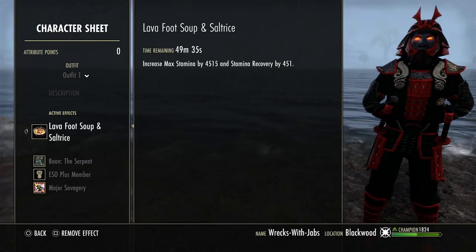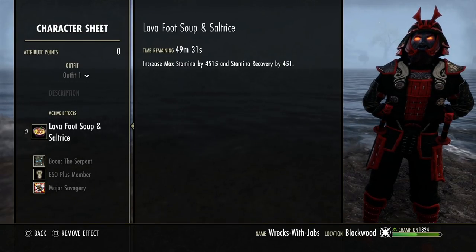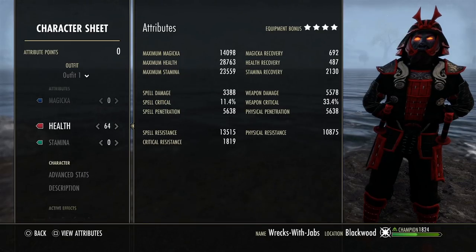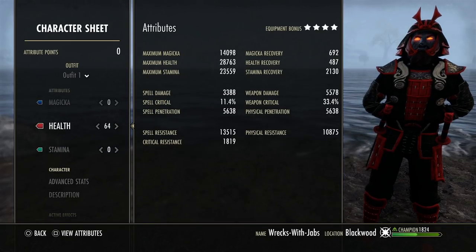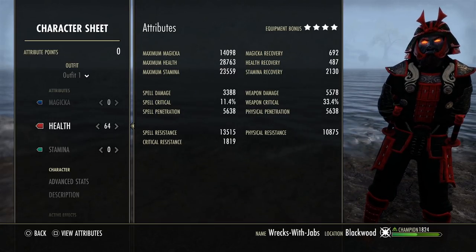For consumables, we're using Lava Foot — by far the best food in my opinion. Artaeum Takeaway Minnow could work but you'd have to drop more points into health. I try to keep health at 30k but didn't quite make it there — 28.7k is okay. I would not go any lower than that though.